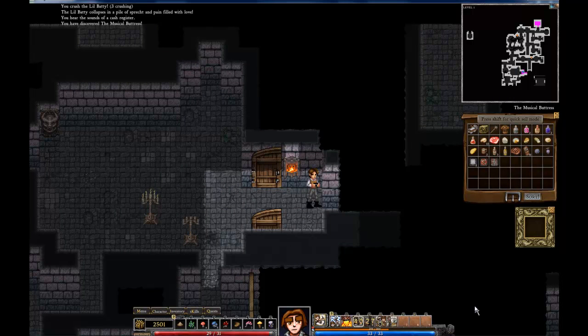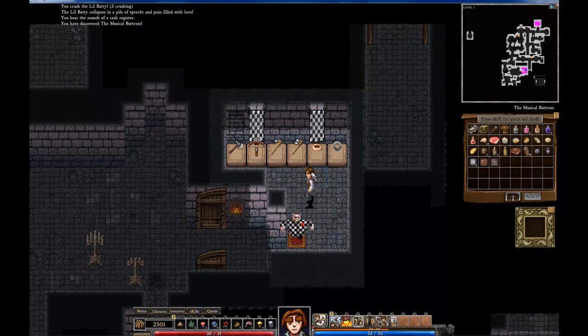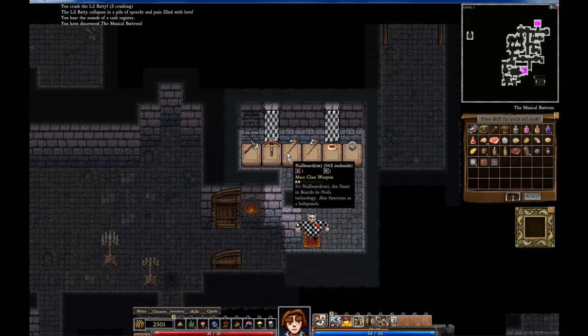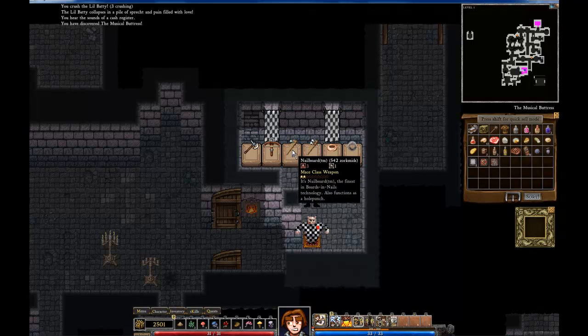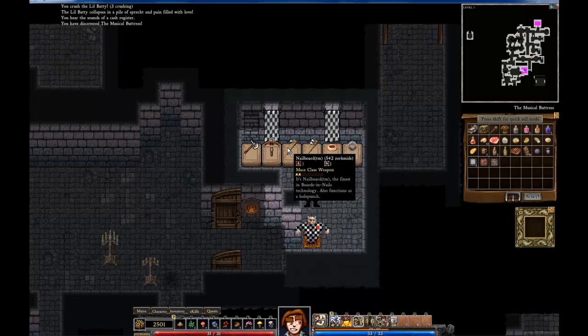Alright, I had a little interruption there. I found another shop, which is pretty good. Is there anything in here worth buying? Doesn't look like it. This is kind of funny — it's a nail board brand nail board. And that's the Mark II prototype. So that's a little bit of the humor I was talking about.